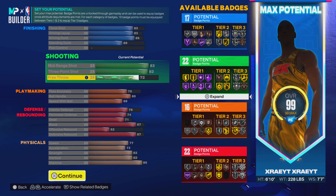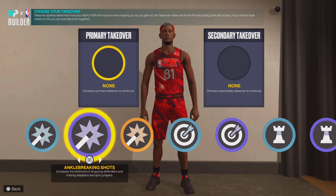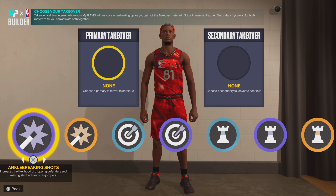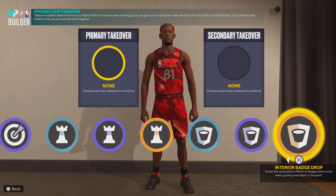Stamina 95, strength 82 — you got bully, close shot, driving layup. I'm telling you, takeovers: you can get ankle-breaking shots — that's crazy. Playmaking take, rim, sharp, and playmaking take. This build is crazy.